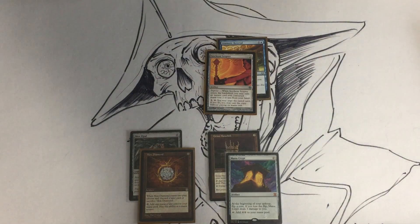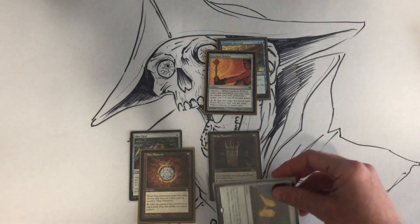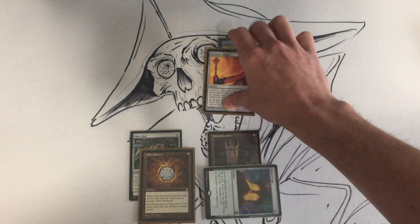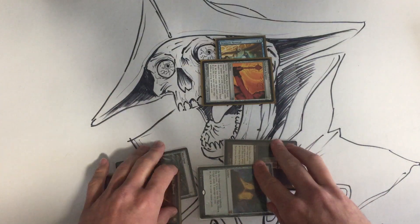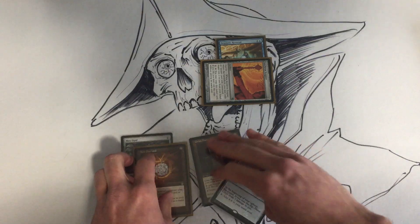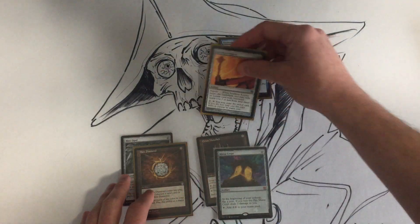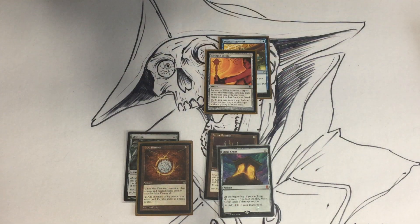So the first and most basic combo with this is: you tap the Scepter to activate while you float all your other mana, then you cast the copy. The copy resolves and you untap everything and do it again. You have infinite mana. That one's pretty straightforward.